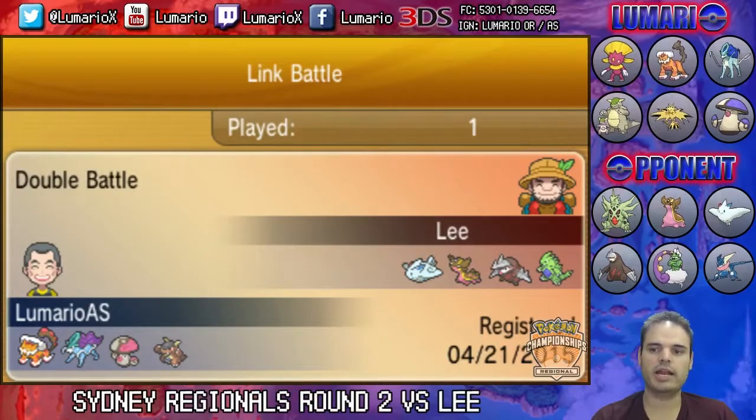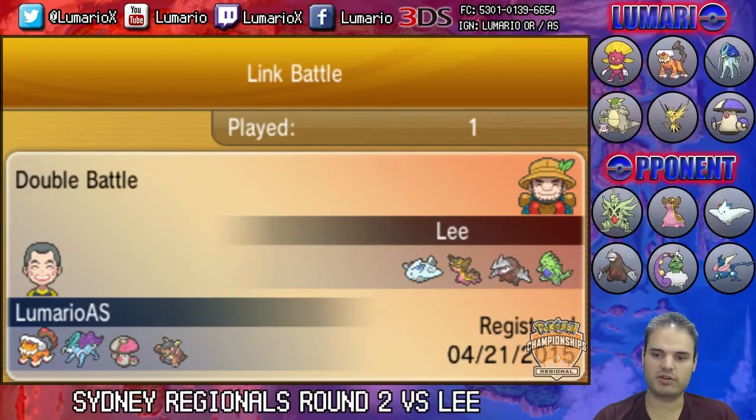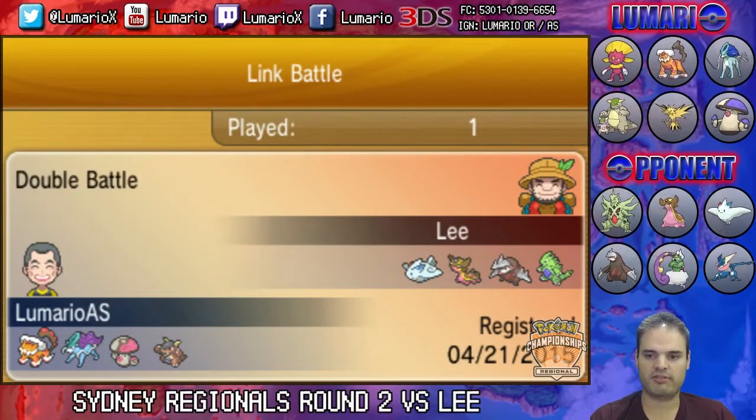What's happening YouTube? This is Mario here, and I'm bringing you another recap of the battles I had at Sydney Regionals. This battle is against Lee in round two of Swiss. Lee's team consisted of Mega Tyranitar, Gastrodon, Togekiss, Excadrill, Tornadus, and Greninja. Lee brought to this match his Togekiss, Gastrodon, Excadrill, and Tyranitar. For my team, I decided to bring Landorus-T, Suicune, Amoonguss, and Kangaskhan. Without further ado, let's get into this battle.